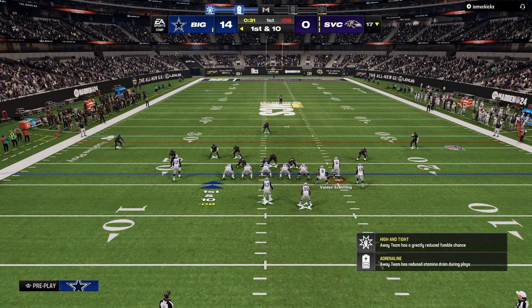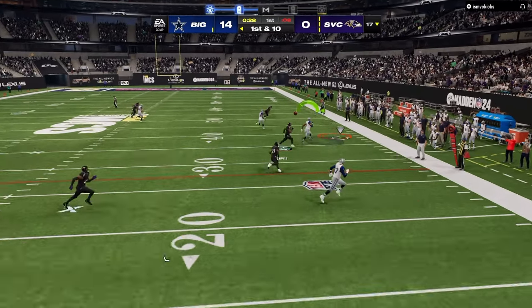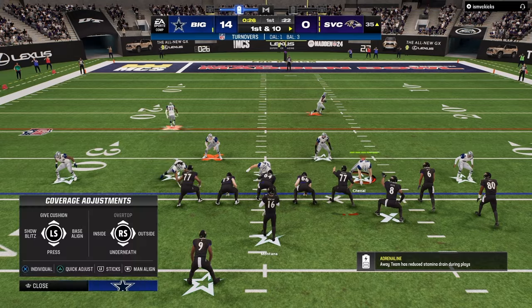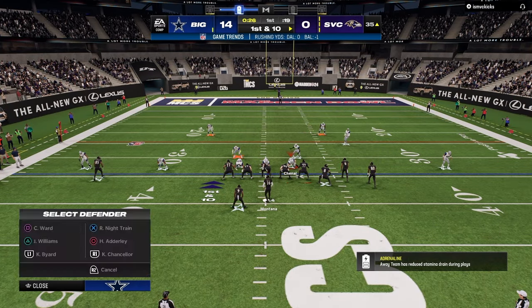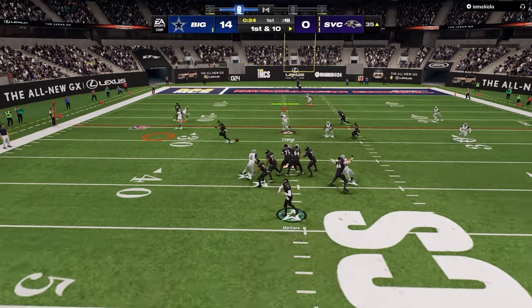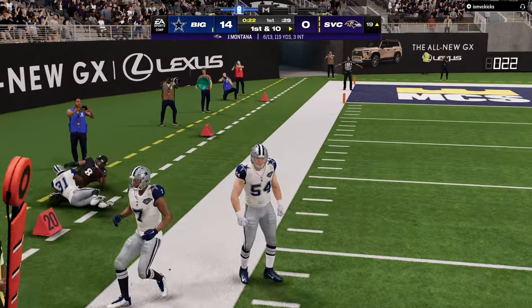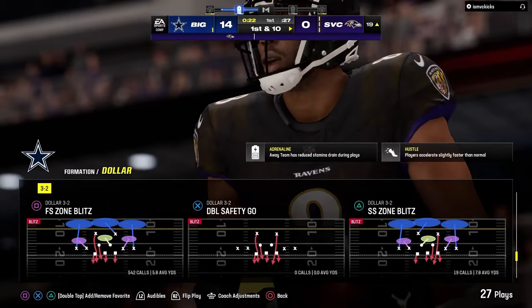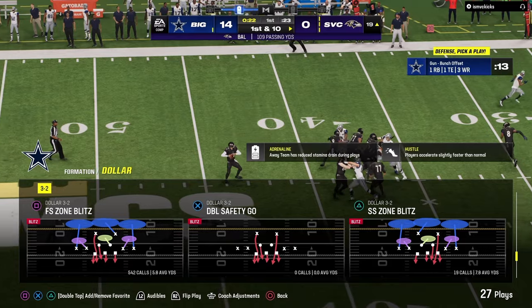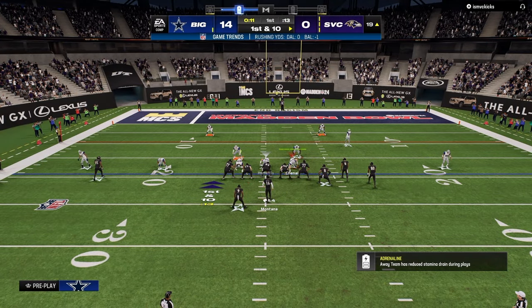Having good playbook awareness is really important. For example, earlier in the year you were only able to have a slot apprentice, a tight end apprentice, or maybe a backfield apprentice, which limited the type of route combos you could put on the field. My opponent is running the Colts playbook. They have a lot of C routes, so you have to wrestle with whether your opponent is willing to throw C routes. So far he hasn't thrown a single C route.